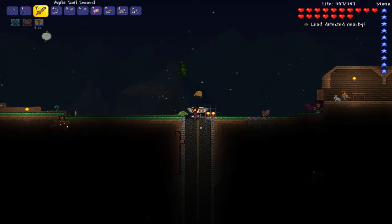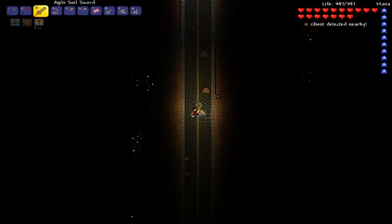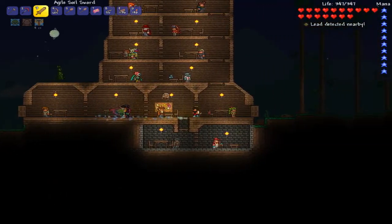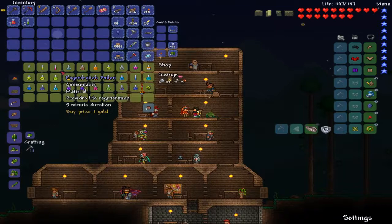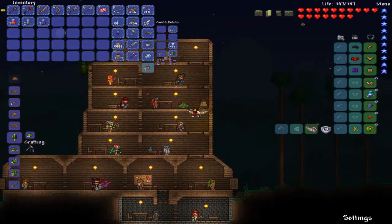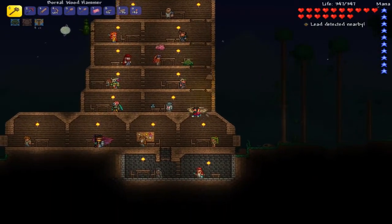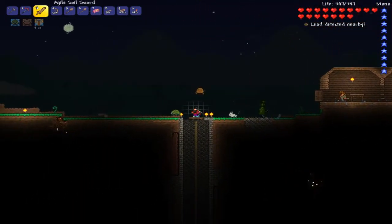We're gonna go down and yeah, we're gonna face it. Wait — what am I doing, you guys? I need obsidian potions. That's why I forgot. Thank you for reminding me. I'm doing good at that. Alright, obsidian — thank you. Seven's good. Actually, do I need my regular potions too? I have five. That should be enough. Now we're ready to go down there.